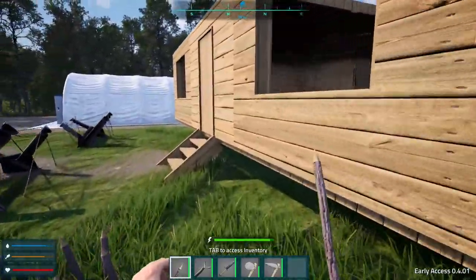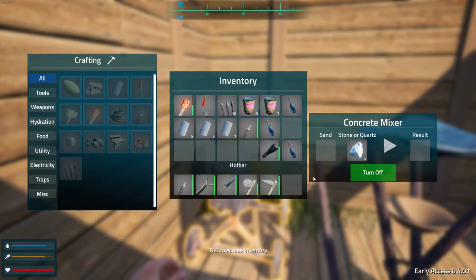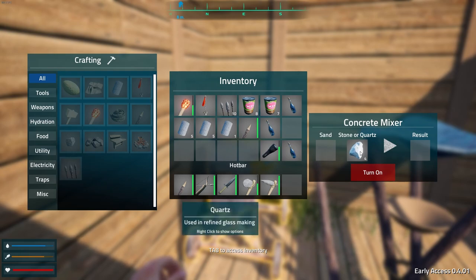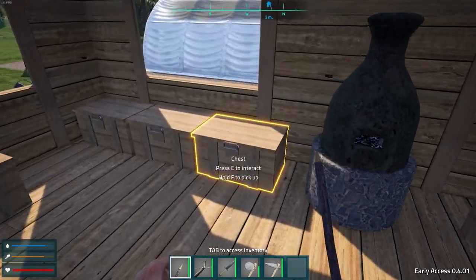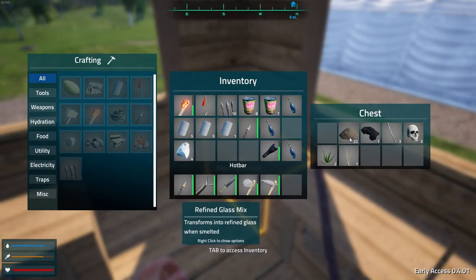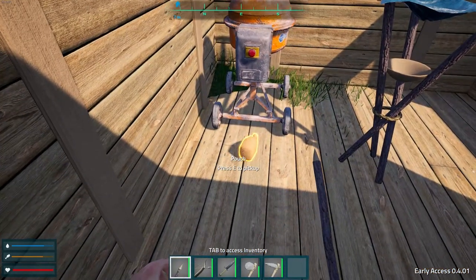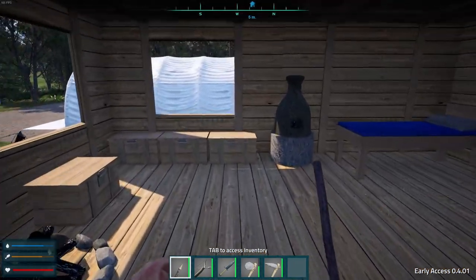Put quartz in there — let's see what it made. It didn't make anything. So I just have to have sand in there — sand and stone or quartz. What about refined sand? Will that work? All right, no. I gotta get some more sand.